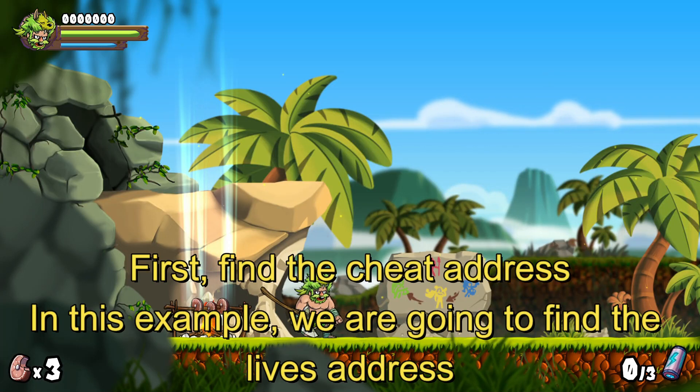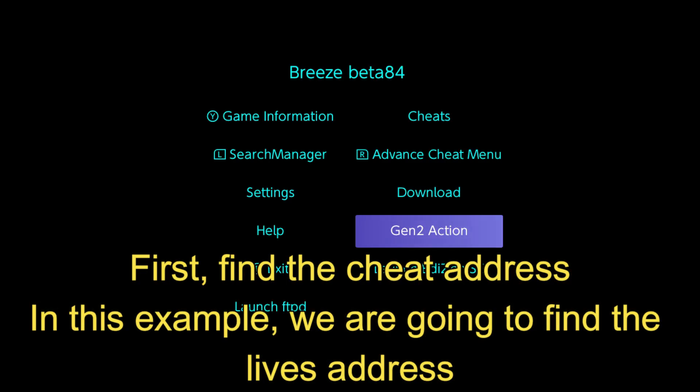First, find the cheat address. In this example, we are going to find the lives address.